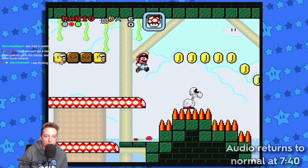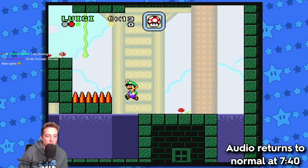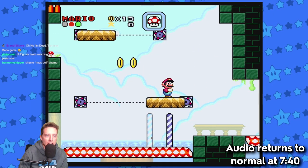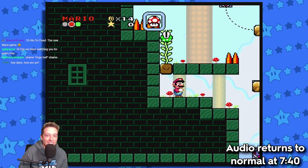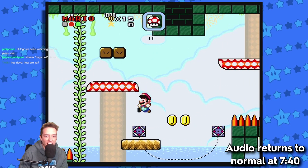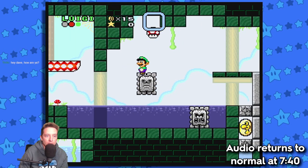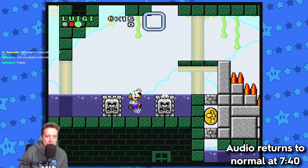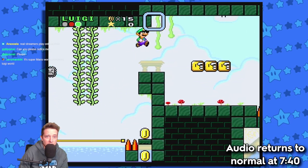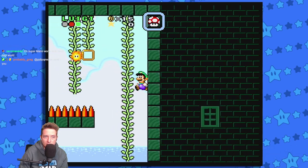For some reason YouTube keeps deciding to copyright claim this video, so for the next minute I'm going to be providing my very own sound effects so that we don't get copyright claims. It takes some getting used to — climbing up the vine, got a mushroom, switching to Luigi, took damage, got a mushroom. I promise we'll get back to the regularly scheduled audio in about 10 seconds. Got another mushroom, and we're done.